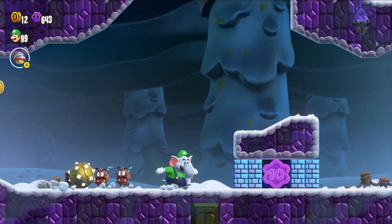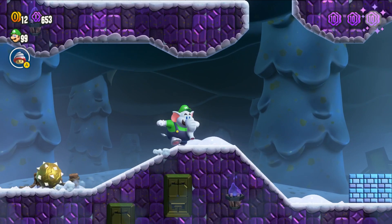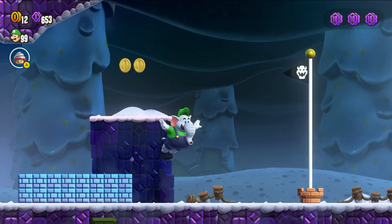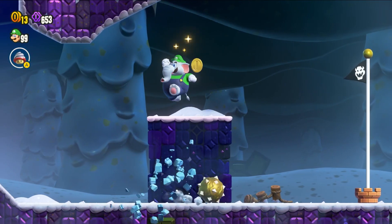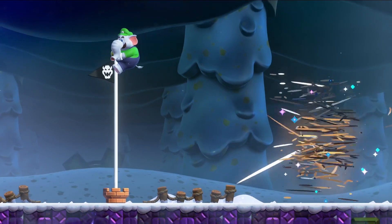To get the third flower coin, you're going to want to just break these bricks down here. You can either let the ball do it, or you can do it with your elephant power. And to get to the top of the flagpole, you're going to want to make sure you jump up here before the ball breaks the bricks, and you can jump on top.